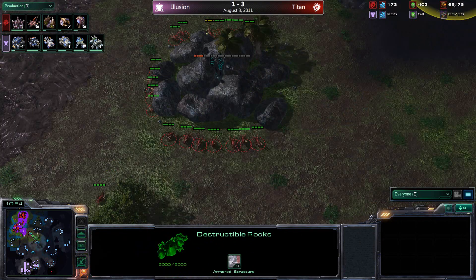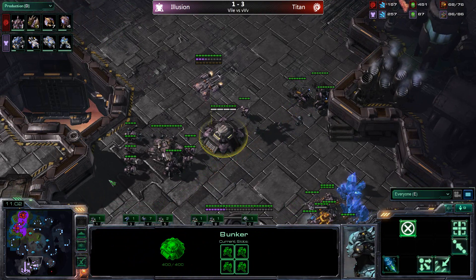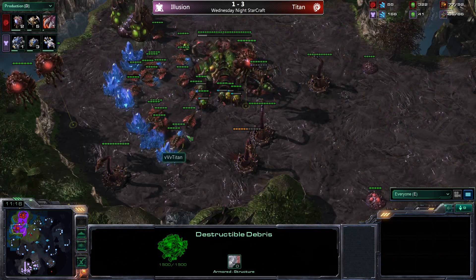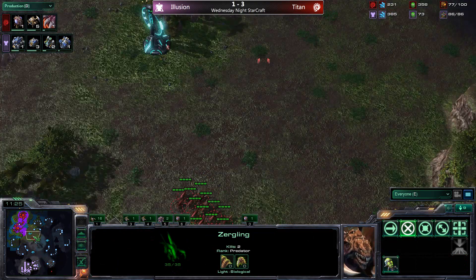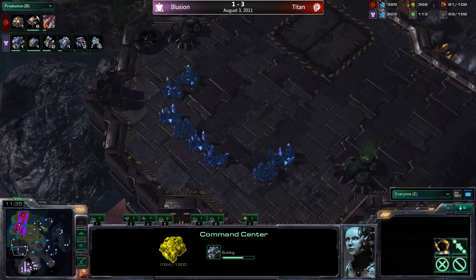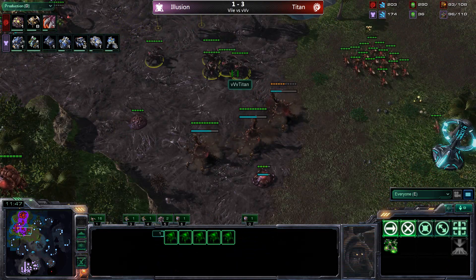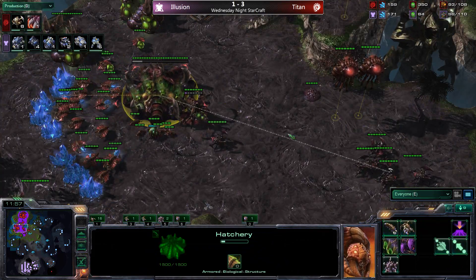Titan can now use the xel'naga tower to spot the push coming in — creep isn't spread far enough yet, so any extra warning from the middle tower and the close tower is very valuable. Illusion is getting up his tech with siege tanks out and another command center — perhaps a three-base max push with tanks and marines. Medivacs are also coming. Titan chooses to take a third and responds with roaches, possibly going a little overboard, as illusion stays passive with hellions.